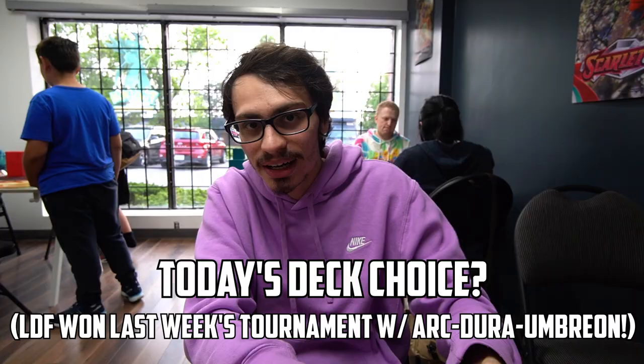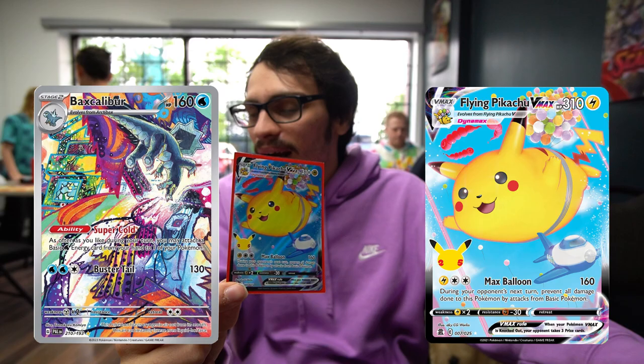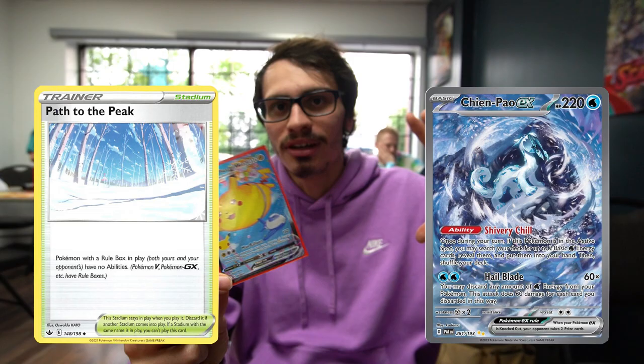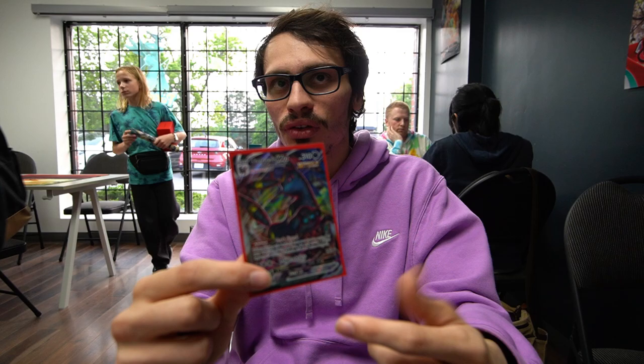We have some time to kill before the second round, so we hang out with the homie LittleDarkFury and check out his deck and get his thoughts on the current format as well as the results from Japan. He's playing a spicy anti-meta deck — Arceus Pikachu with an Umbreon. The idea is to use Flying Pikachu against Chien-Pao, Lost Box, Ting-Lu, any deck that doesn't really have good answers. Even though Chien-Pao plays Palkia and Baxcalibur, you hit Palkia for weakness and Baxcalibur takes three shots to KO Pikachu. This deck also plays Judge, Iono, and Path, making it very hard for Chien-Pao to get anywhere.